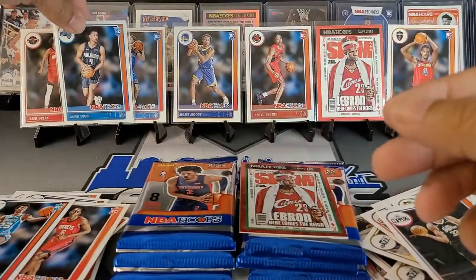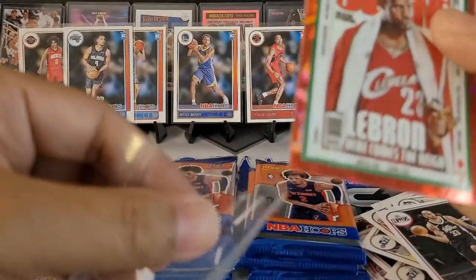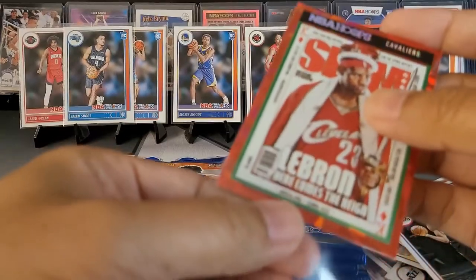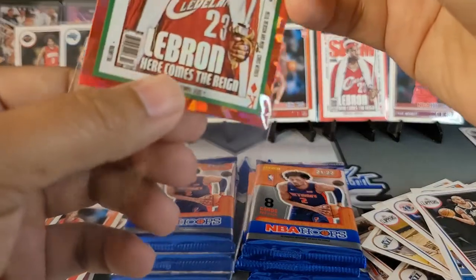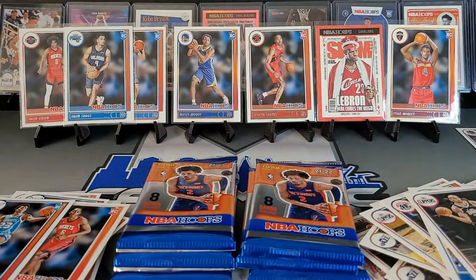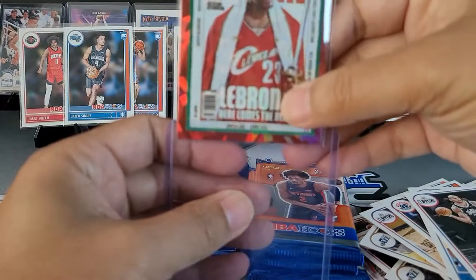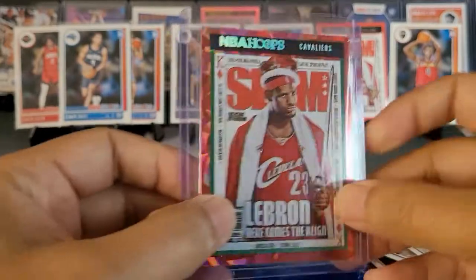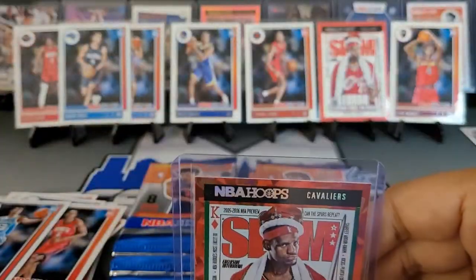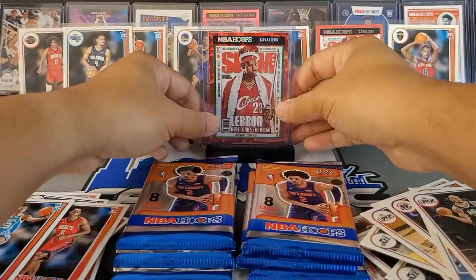We're gonna put that one right there but we're gonna get this one — it is a Slam, it is of LeBron. Hopefully this one will fetch me a pretty penny. Where is my top loader? That's kind of awesome — I did not expect that. It does actually look like red cracked ice. I'm feeling that — let's go ahead and get that one. I am known to pull the bronze.